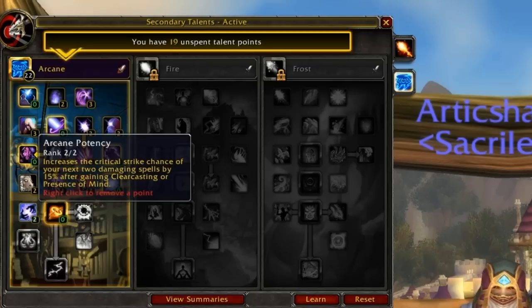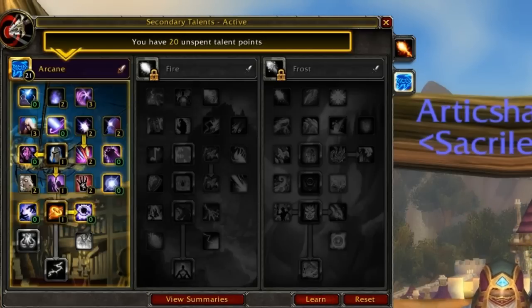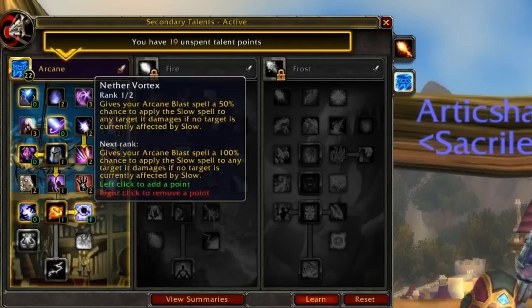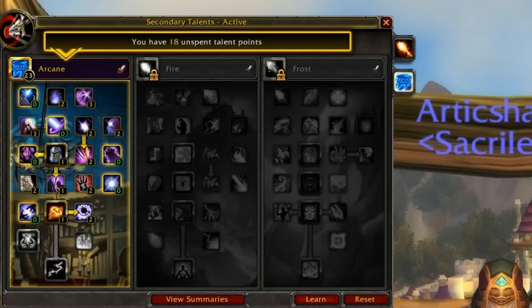Next we have Arcane Potency — when you get Clear Casting or Presence of Mind, you have a 15% increased crit chance on your next two damaging spells. We also have Slow, which reduces move speed, increases attack speed penalty, and increases casting time on the target. You also need it to get Nether Vortex, which causes every Arcane Blast cast to also apply Slow to the enemy, free of GCD. This ensures you always gain the Torment the Weak bonus regardless of whether anyone else is slowing the target.